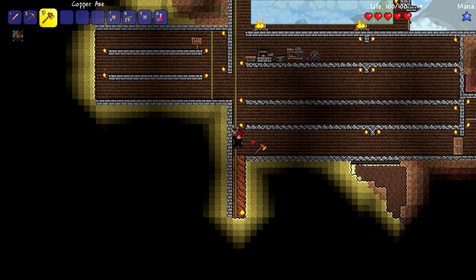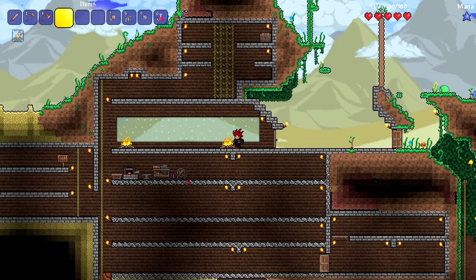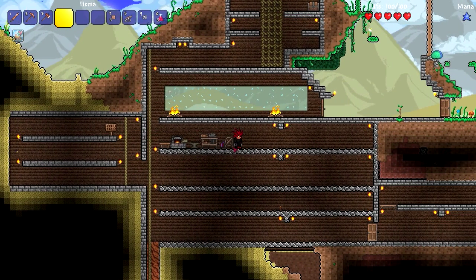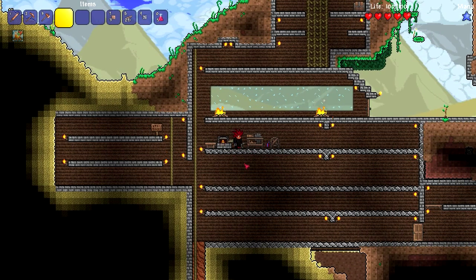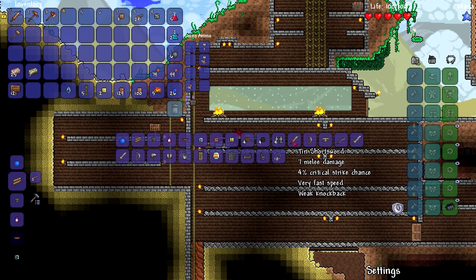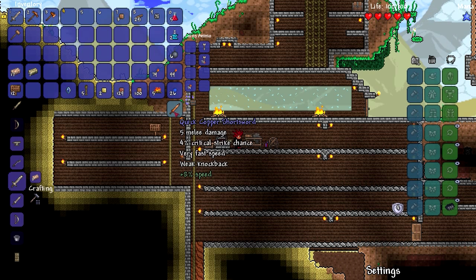Today's goal is to get a bed. I already have the building materials right here — I need this loom to make the bed. All you do is go find some cobwebs, but first let's make some armor and a weapon. I'll make a weapon first — I need an iron broadsword. I'll take that over the short sword any day, I'll just delete that right instantly.